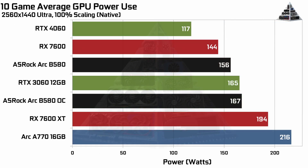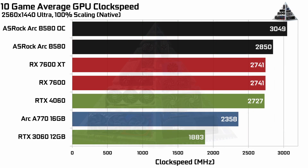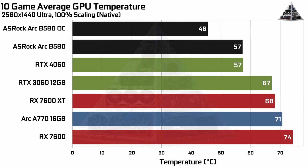Power use didn't change much: average at 1440p ultra went from 156W stock to 167W overclocked — 11W higher, roughly 7% more power. Average clock speeds across all 10 games were 2850MHz stock and 3049MHz overclocked, meaning a couple of games ran slightly below the 3050MHz maximum but not by much. GPU temperatures dropped 11 degrees because I boosted the fan speed curve to keep the card stable — you could do that without the overclock, but it will be noisier.